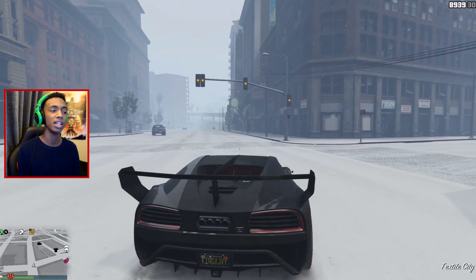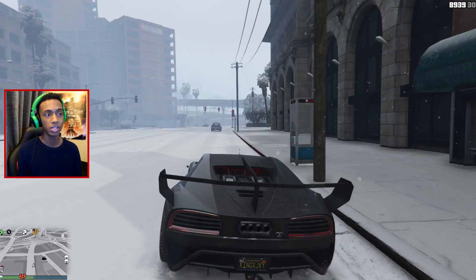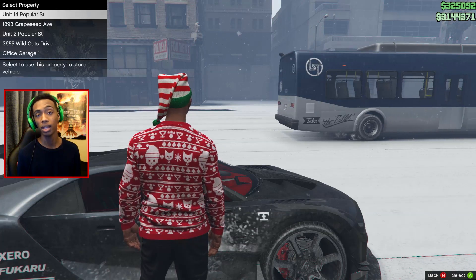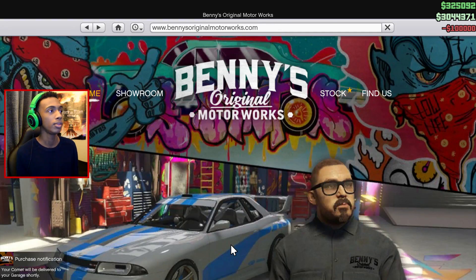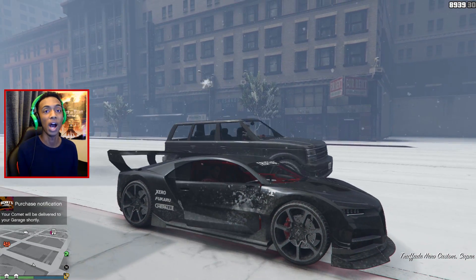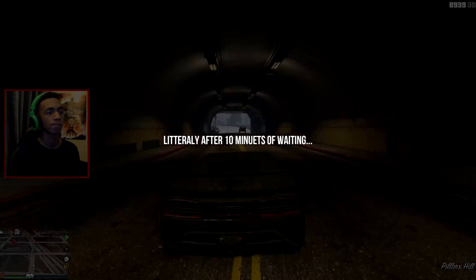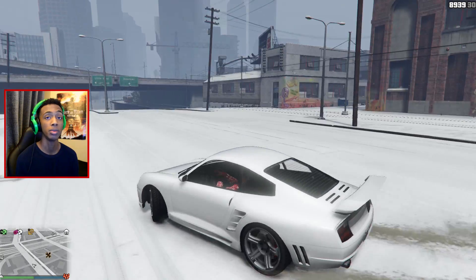It didn't fully go in with it, but it added a few cars definitely inspired by his idea. One of those cars has just come out today, so this is one I'm excited for — they've added a custom RWB version of the Comet. I'm going to buy this car and see what I can do to it. I don't have GTA YouTuber money, so I can only do what I want with it.